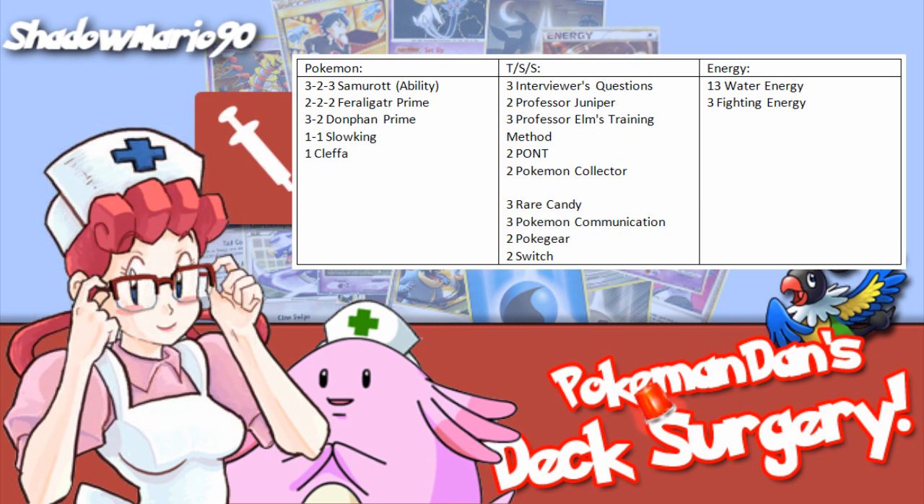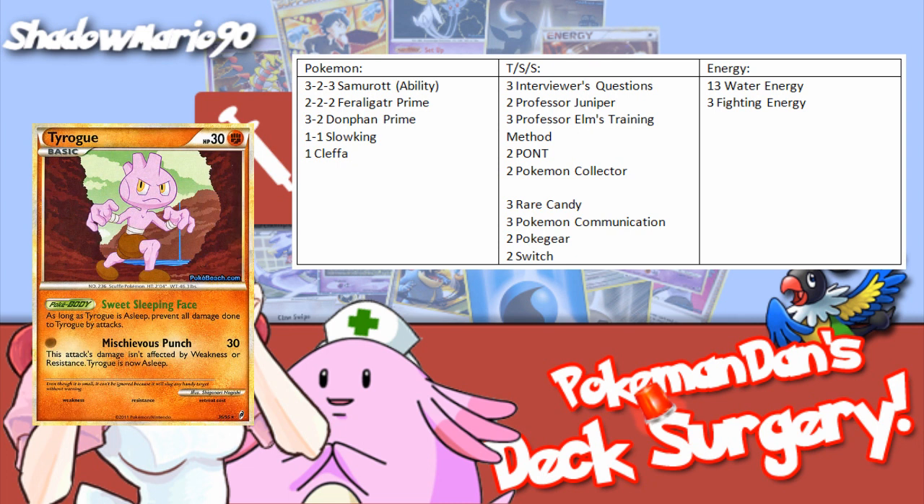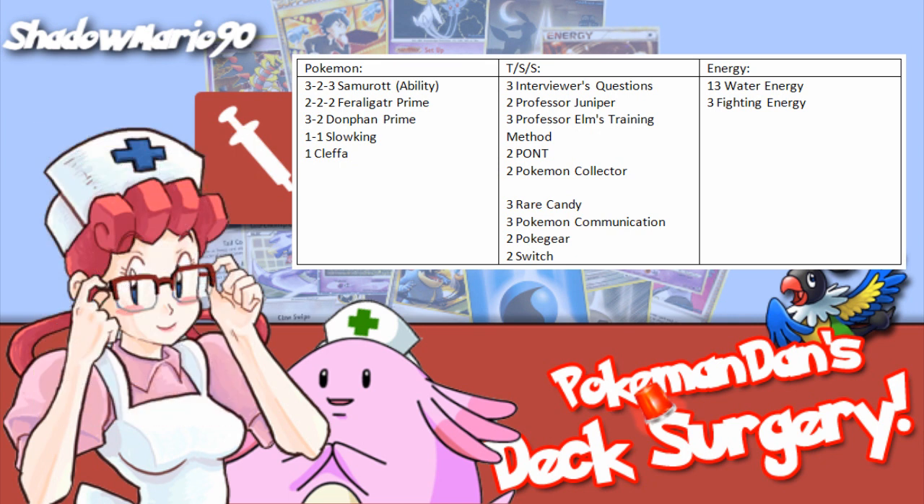The 3-2 line of Donphan is interesting, since it gives you an extra basic to work with. But if I were to build the list, I would cut the extra Phanpy and add in either a fourth Cleffa or a single copy of Tyrogue. Tyrogue will give you quick KOs against non-sleeping baby Pokémon, and I've found it to be a great asset in testing. Other than that, the lines are looking good, so it's on to trainers.